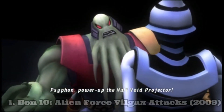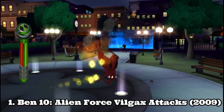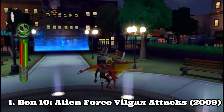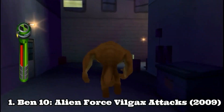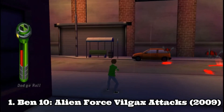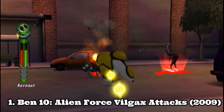With Ben 10 Alien Force Vilgax Attack, the games have a good start. The game has an interesting story and the gameplay is good too. The game felt slow — especially when you had to walk with Humongousaur. But other aliens are kind of slow too, and the spaces are pretty big, so the action felt really slow.